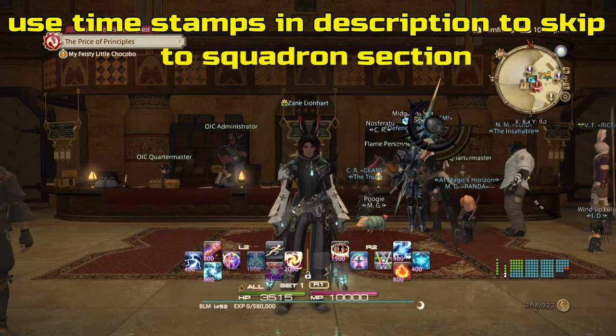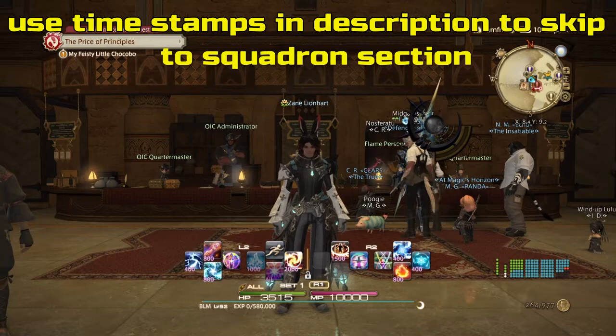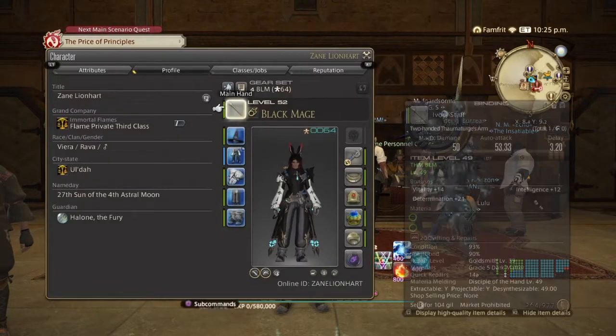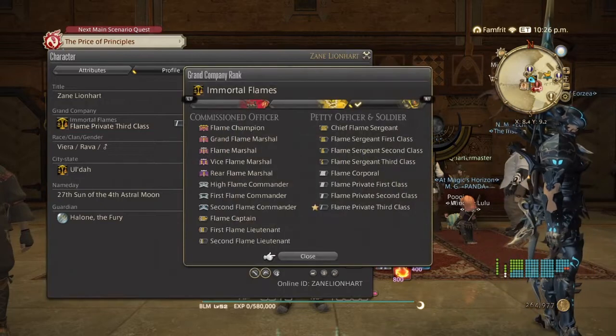Hello everyone, Zane here and welcome back to my channel. Hope you're having a great day so far. In this video I'm going to show you guys how to go from Private Third Class to Captain in your Grand Company ranks. Captain is the highest rank we can achieve as of right now.